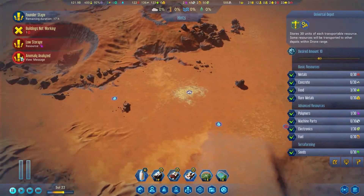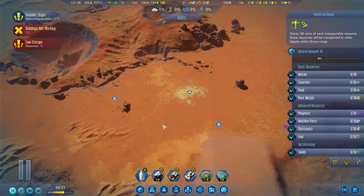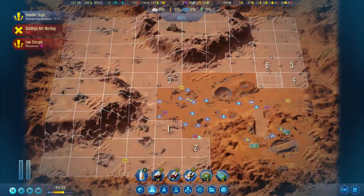Anomaly found — we've just found the wreckage of Phobos II. The old probe even had some new data for us to analyze. On July 7th, 1988, the Soviet Union launched two Proton-K rockets carrying the Phobos I and Phobos II probes on course to Mars. Of the two craft, only the Phobos II reached its final destination, but contact with it was lost just before they could deliver its precious payload. So we have several new anomalies — check the map for new locations.